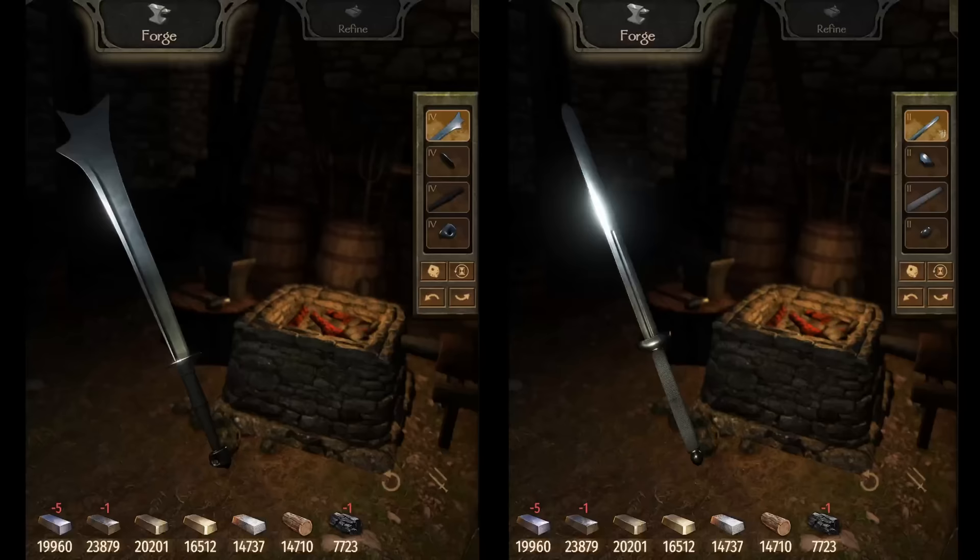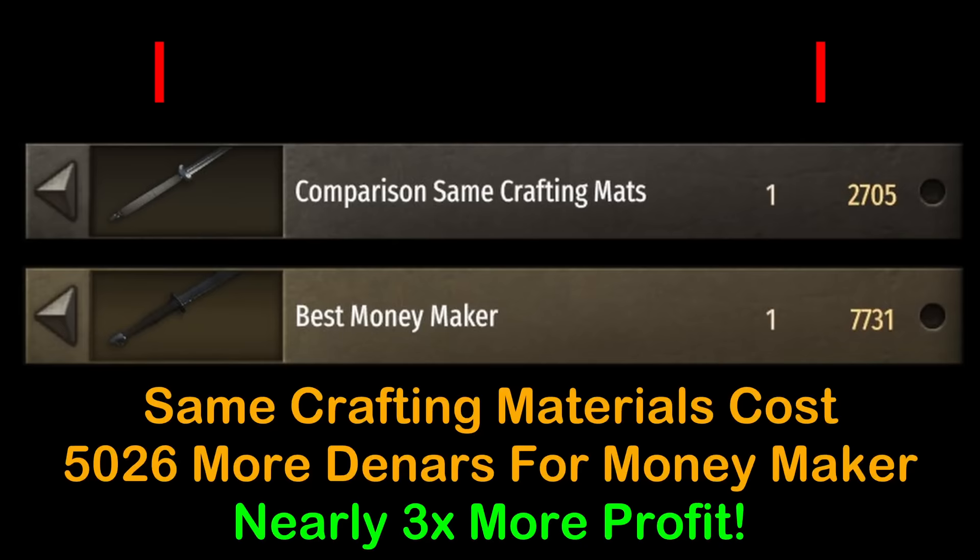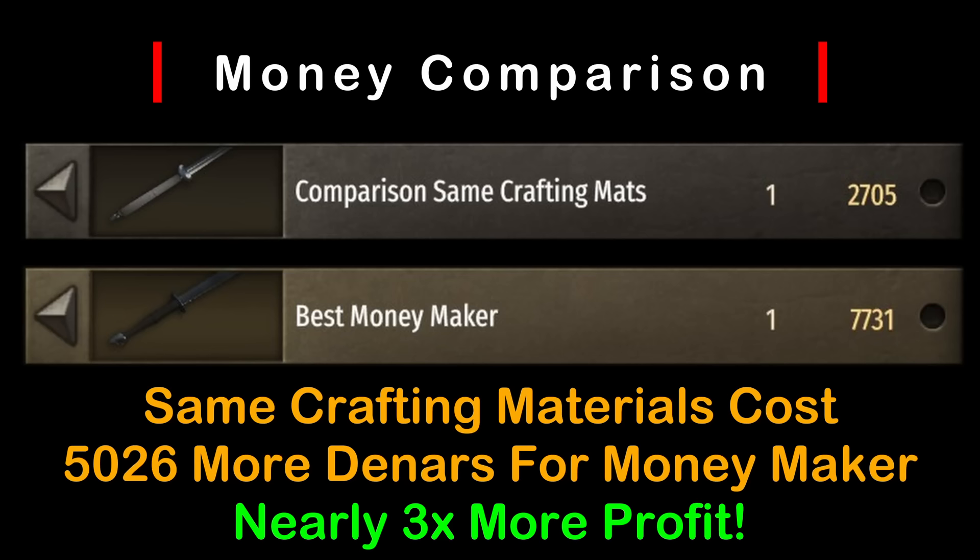I decided to include a quick bonus — some Tailworlds math for all of you. On the left is a weapon that uses all tier 4 parts; on the right, all tier 2 parts. Notice at the bottom how they both require the exact same crafting materials. Tailworlds has still not fixed the wrong crafting materials for these parts, allowing us to make a blade that sells for three times the profit than it should. It's still possible to make millions with crafting, and here is your key to success.